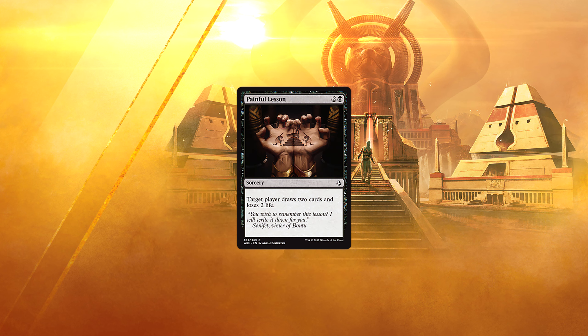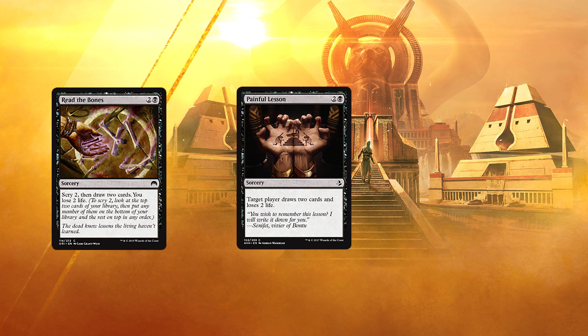Painful Lesson — for 2 and a black, we have a sorcery that says: target player draws 2 cards and loses 2 life. As long as Read the Bones is in duels, cards like this are not going to see much play. Unless you want to make your opponent draw cards and lose life — if that's the case, then this is your card.